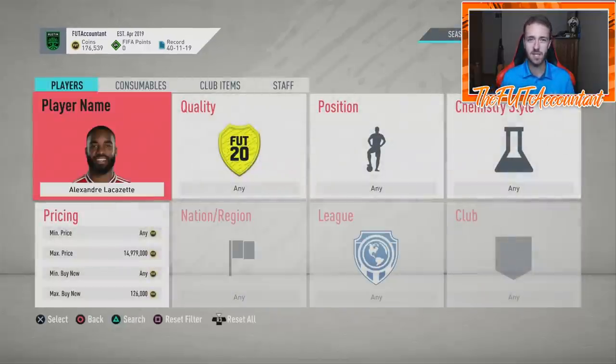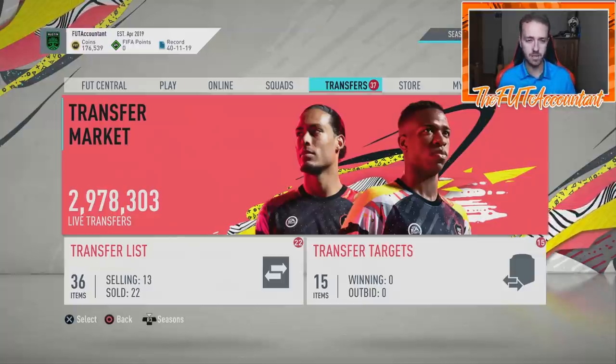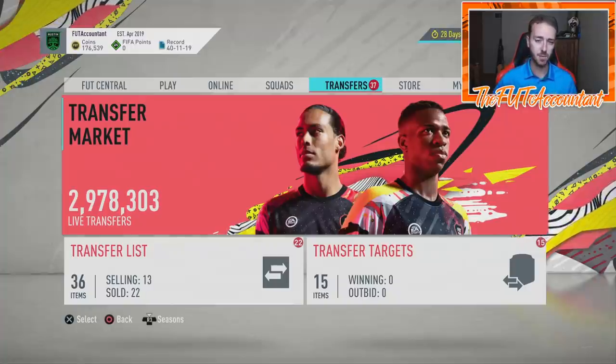If EA keeps putting out SBCs like this where they crash the market for a short time and make everybody panic sell — you're okay, because the market should be going up after that. All those coins coming onto the market means more coins for people to go and buy weekend league players and push other areas of the market up. Our Thursday flips might not have gone so well, but it created another opportunity to invest and see the market go up, which I think it will going into Friday.